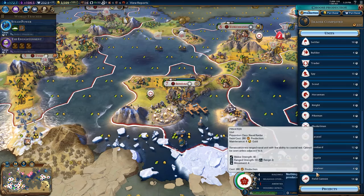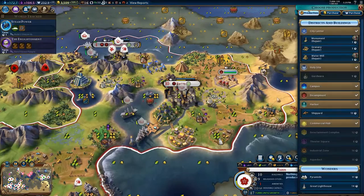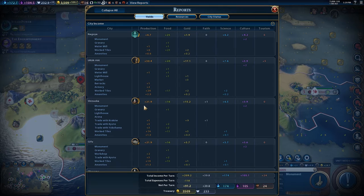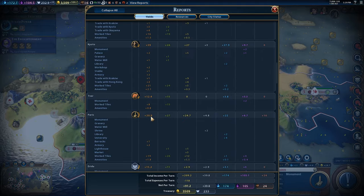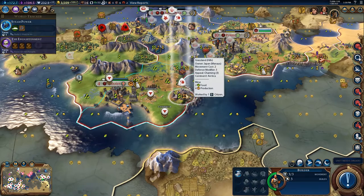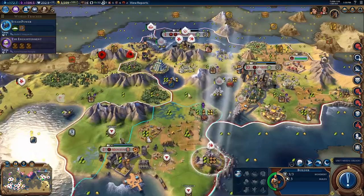I could use another privateer — why not? We'll do a little bit of repairing in Paris. I think Paris just got added to my centralized production cities because the threshold is now over 20 production. I have eight central production cities — any city that produces over 20 can produce units at a reasonable rate, though the threshold will go up to 25 fairly soon.